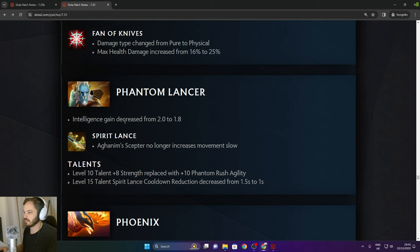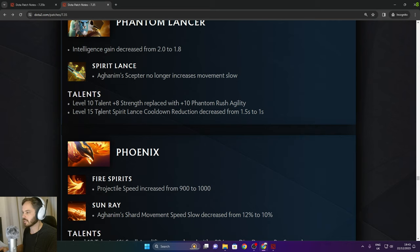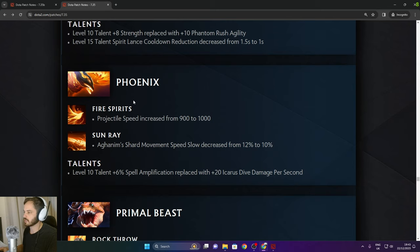Phantom Lancer: intelligence gain decreased from 2.0 to 1.8. Spirit Lance Aghanim Scepter no longer increases movement slow. Level 10 talent 8 strength replaced with 10 Phantom Rush agility. Level 15 talent Spirit Lance cooldown reduction decreased from 1.5 to 1 second.